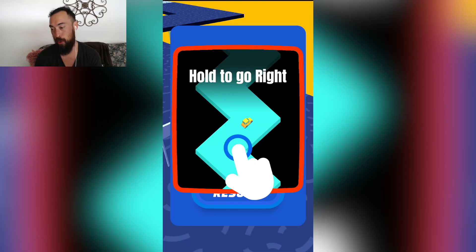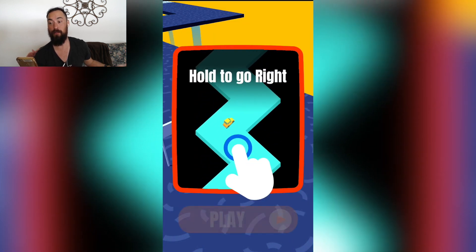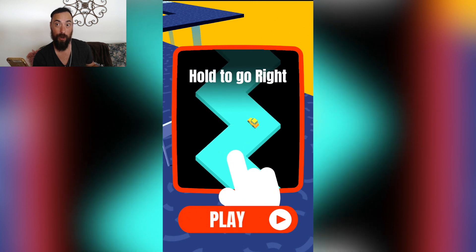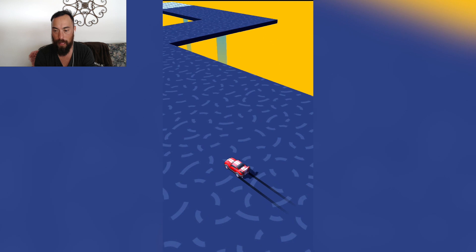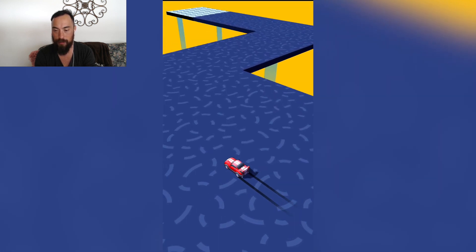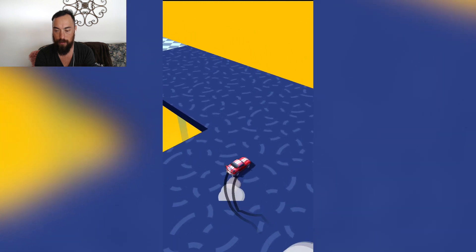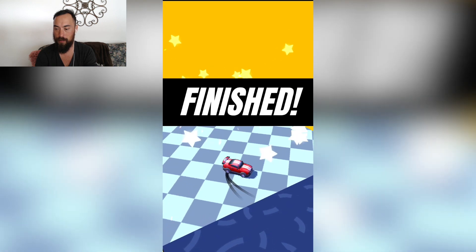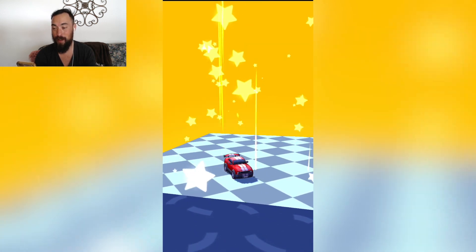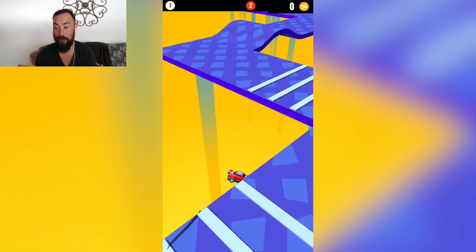Here I just loaded it up — a tutorial on how to play. Hold to go right, release to go left. Fair enough. Hold to go right, release to go left. So here we go. Looks like we got a cool little Mustang. We're getting a feel, and first level finished. That was kind of a tutorial level to get you accustomed to how to play, and we are off to the races.